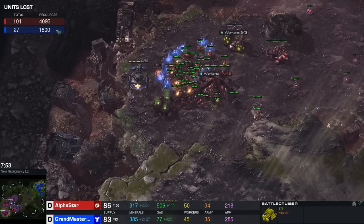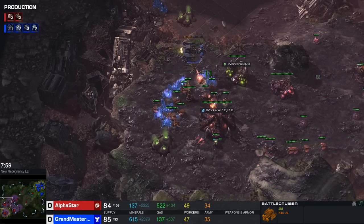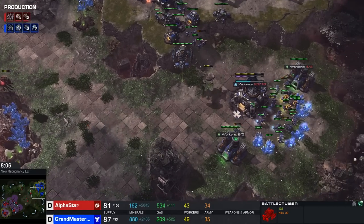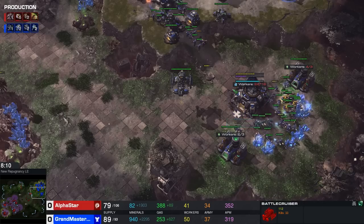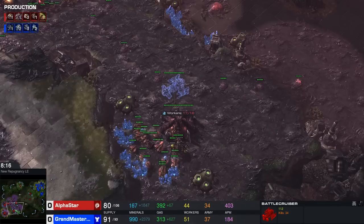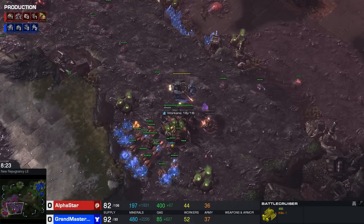Alpha Star eats his losses and moves back, with an Overlord still in a very forward position as the Battlecruiser absolutely ravages the main mineral line. Sixteen worker kills already - some are Ling and Ravager kills but losing these units wasn't cheap for Alpha Star. Units lost are 4,000 resources for Alpha Star versus only 1,800 for the Grandmaster Terran player who is absolutely destroying these drones. A second Battlecruiser joins to target down even more workers.